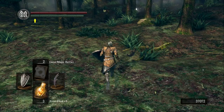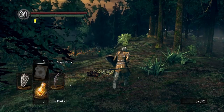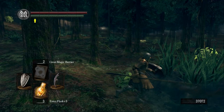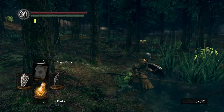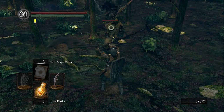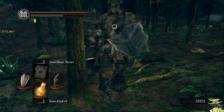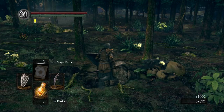Purple Moss Claw — not even worth it. We've been spotted. Taking this guy out — oops, I rolled too late. Starting to worry that I wasn't going to do enough damage to kill him before he whacked the crap out of me.